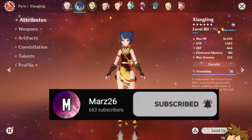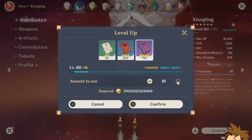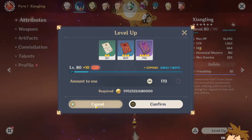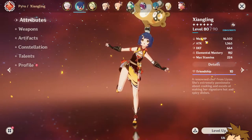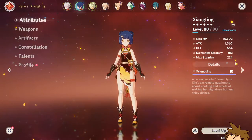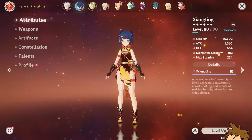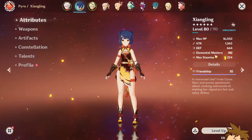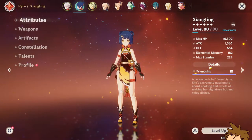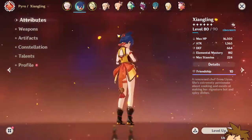Currently she's level 80 out of 90. You can get her to 90 and she's going to hit like an absolute truck, though there's not really that big of a difference in terms of attack percentage increase in general. Her current stats are alright — they could be improved a lot more, especially the elemental mastery, because she gets an ascension stat of elemental mastery.